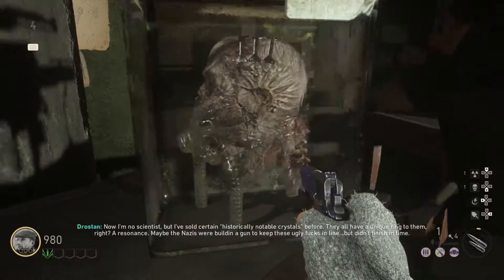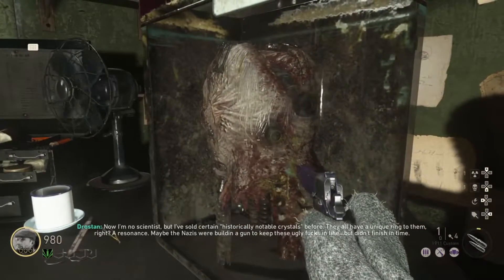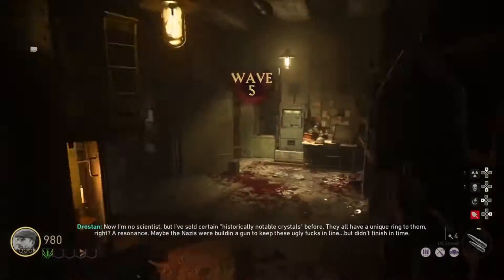Round five, just melee all of the decayed runners. You should have enough to open the next door and go through the tube.